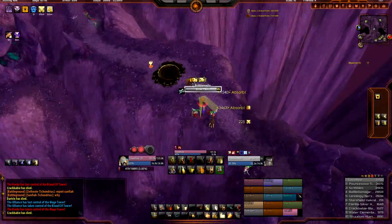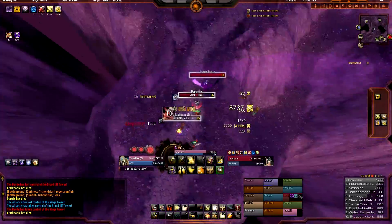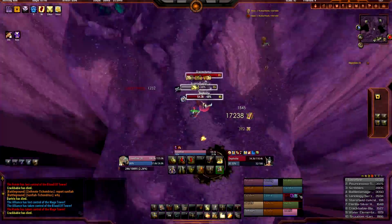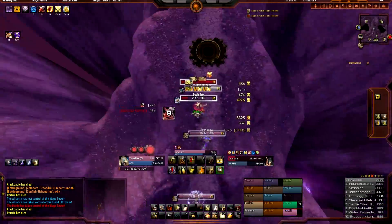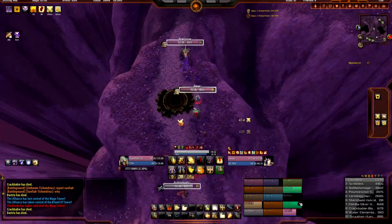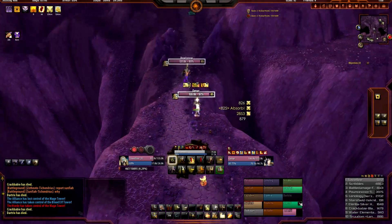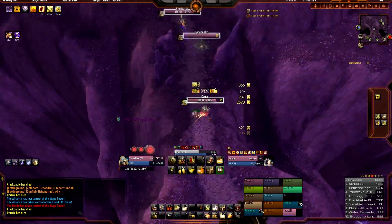Bubble Medic — oh my god, he should die just for that name. And this guy death grips me — what is he thinking? 17k Exorcism — we call it Estor. 17k again. 13k Hammer of Justice. I'm just rolling from one target to the next. This team had two priests who were so annoying — just healing each other the entire time.